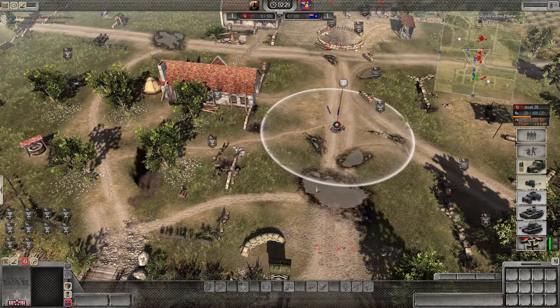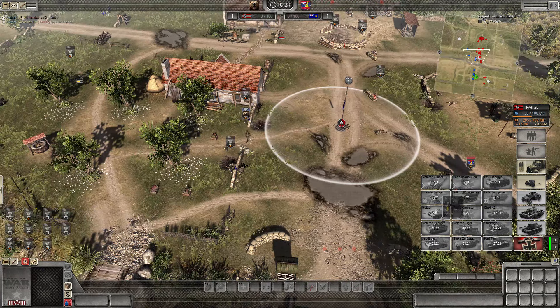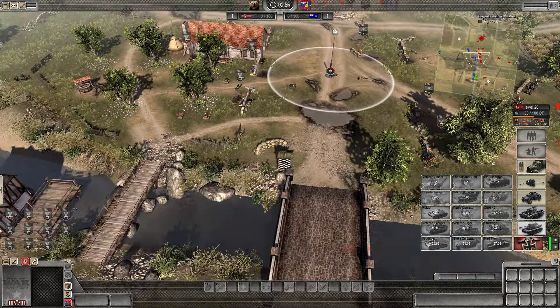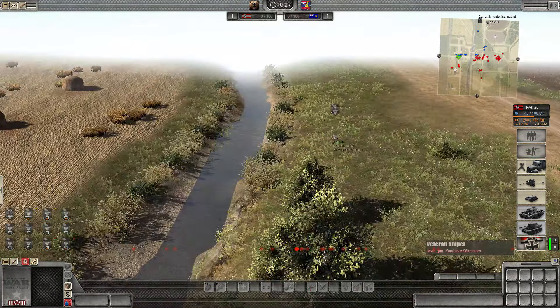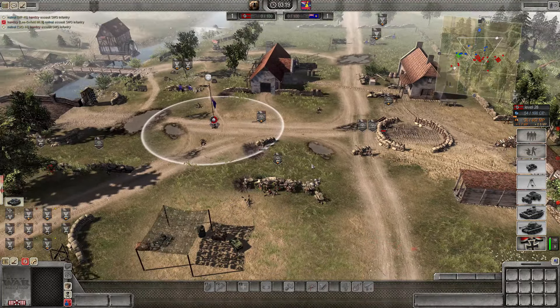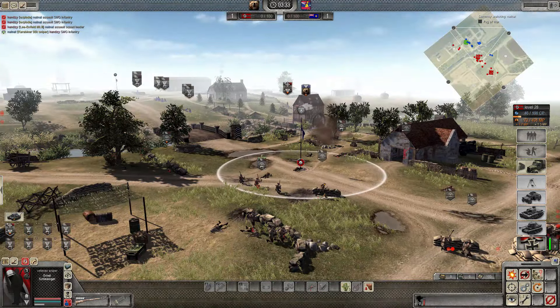Score is 0-0 at 2:30 in. Spectating NatNat — Germany has a few different potential units: the Hetzer at three points, the Wan Z which looks like a tank with six Panzer strikes, and even a unit with flamethrowers. Potentially some interesting buys at the three-minute mark when one-pointer specials come out. NatNat has gone the typical route with the vet sniper as his one-pointer.